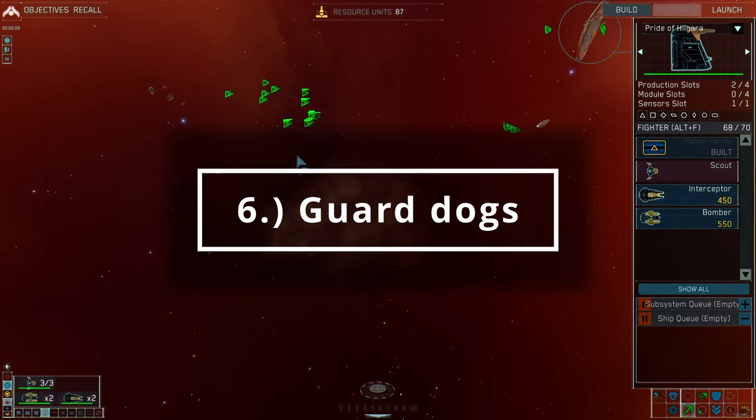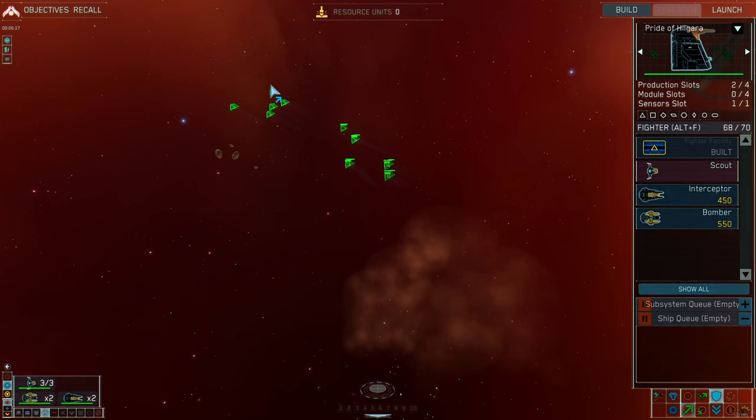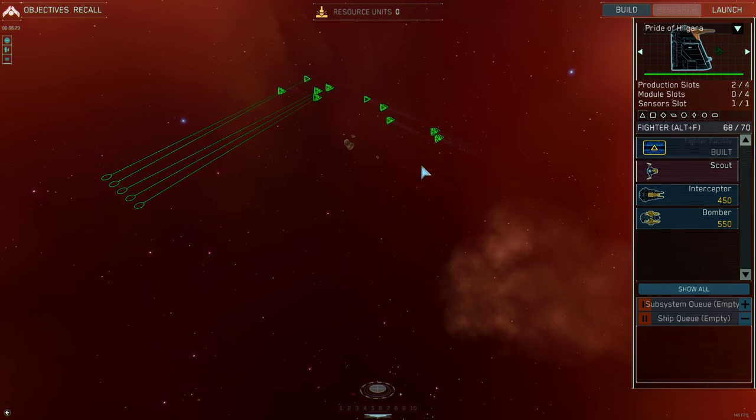Also in a similar vein, if you tap G and then click on other units, these units will now guard those units wherever they go. Very useful for protecting your harvesters or perhaps providing a fighter escort to your capital ships.